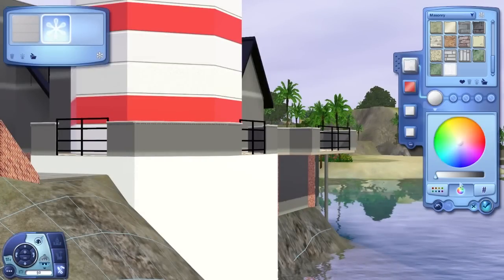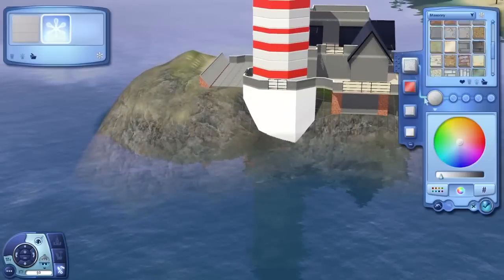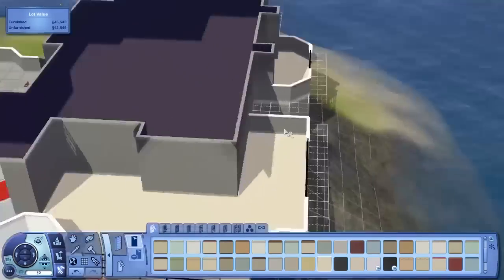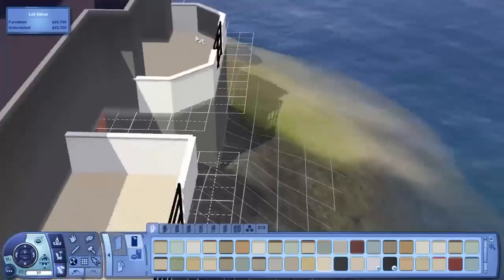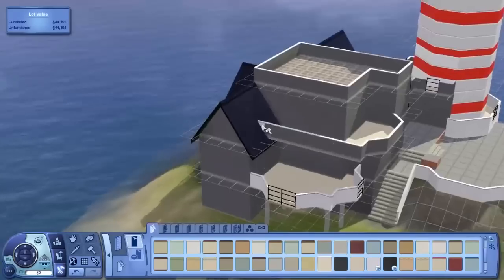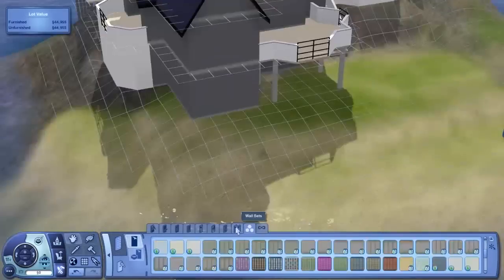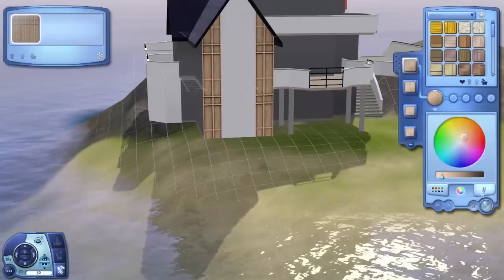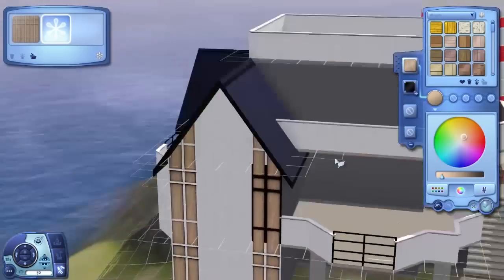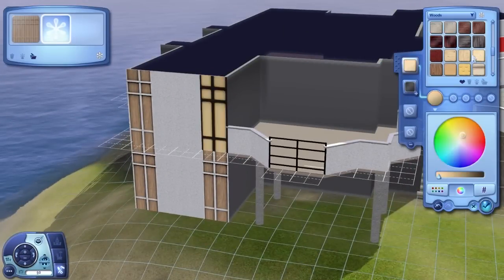Obviously we've got the lighthouse with white and red stereotypical colors — nice big red bands going around it, looking pretty sweet. The rest of the house is a nice light white with light woods. It's supposed to have a really contemporary feel. This one isn't as much of that typical island feel that previous lots have been — with thatched roofs and really colorful furnishings. This one definitely has more of a contemporary vibe, more of a regular home vibe with an island twist to it. It's sort of in between island and contemporary.